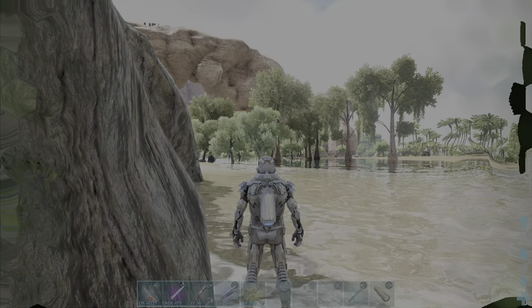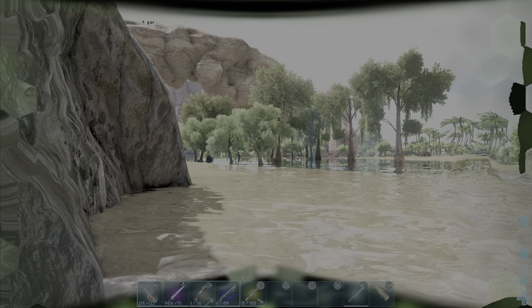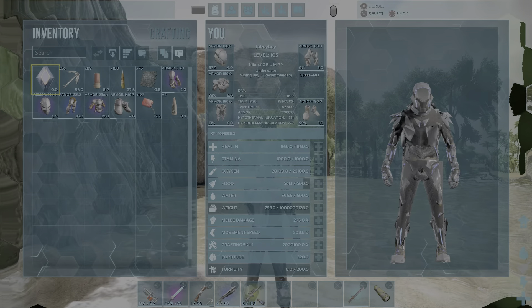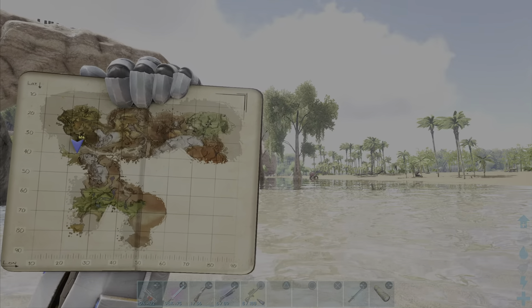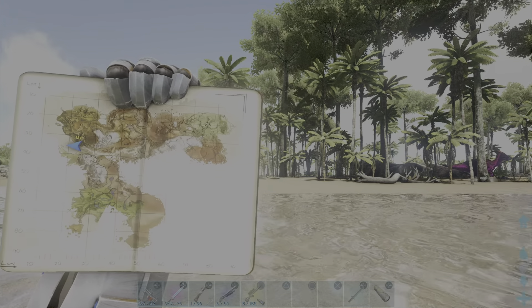I'll show you the coords quickly. Let me get my text up quickly so the coords are right here. Around here, if you can see that - let me just take my helmet off for a second, go third person, so on the map we're right here. About 23 long and about 48 wrapped around. Not many people know about this.